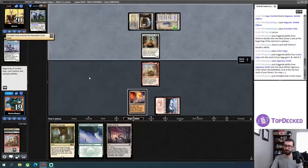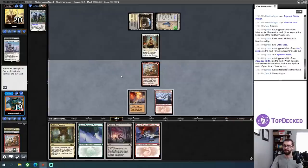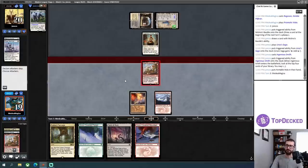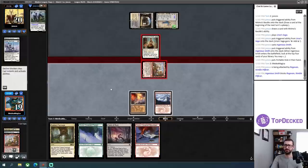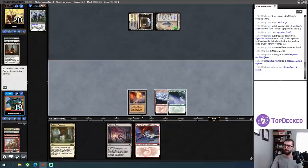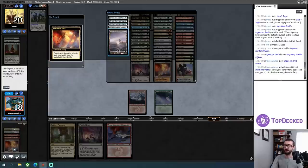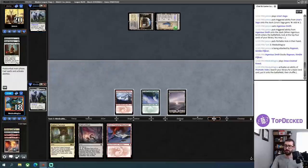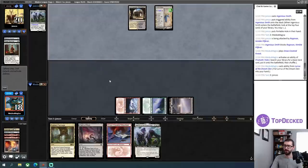A Portable Hole — that's unfortunate for me. I'm going to go ahead and not fetch here. Removal spell would be gas — that's a land. I'll crash in with this Ragavan, it may or may not get in there. My opponent has a Portable Hole which could just answer this, but they're probably just going to trade the body. I'll go land, fetch, grab a Swamp, put Lurrus into my hand, and call it a turn.